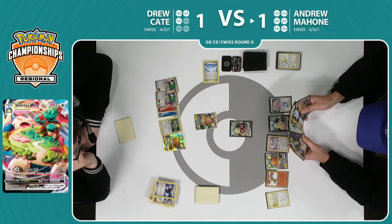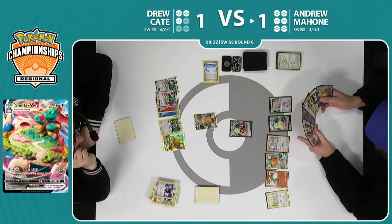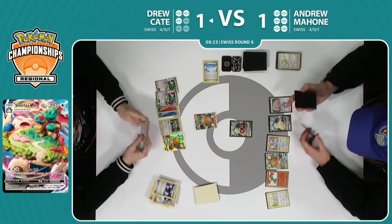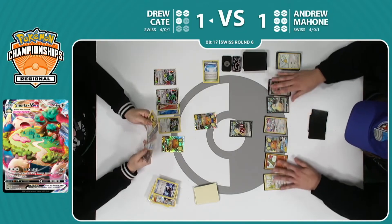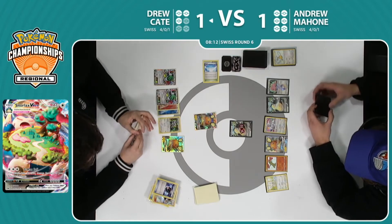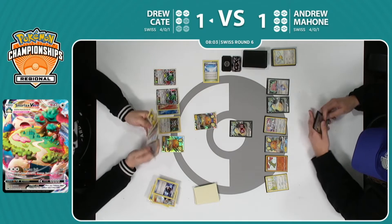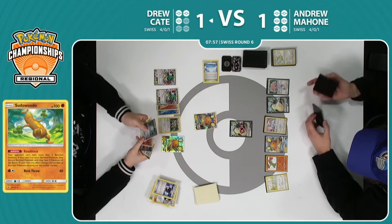If things ever got weird and he didn't find the Pokémon he wanted, he could also make the Sudowoodo benching a little more awkward if Drew were to leave a spot open at any point. Andrew now just consulting what's in his hand, making sure he knows how the play is going to work out, and just passes again. 'You do it again — once again, I need you to act first.' Unless there is a surprise card coming from Drew like a Super Scoop Up, I don't think we're gonna see anything wild just yet.